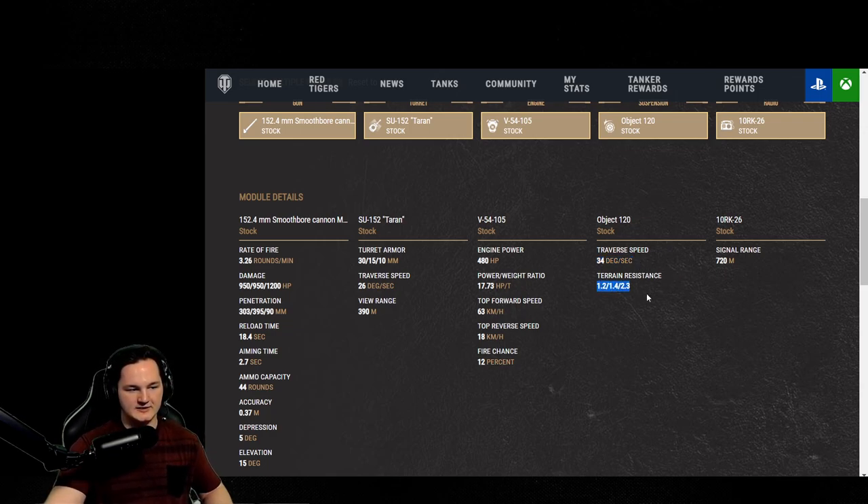A drawback of the tank is actually its terrain resistance. If you guys want a recommendation, off-road driving would be really good to take with this, along with Born Leader and maybe even improved Ventilation. I actually dropped the improved Ventilation for a camouflage net. Signal range of 720 — that is primarily for assist damage and communication with teammates farther ahead.